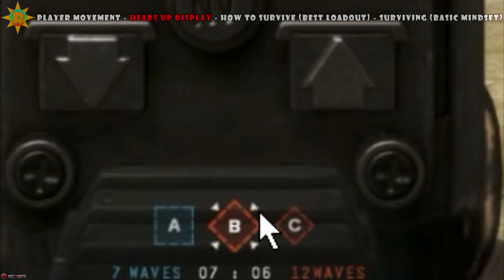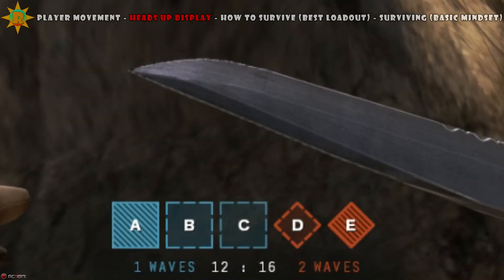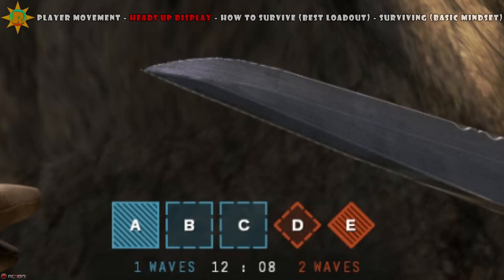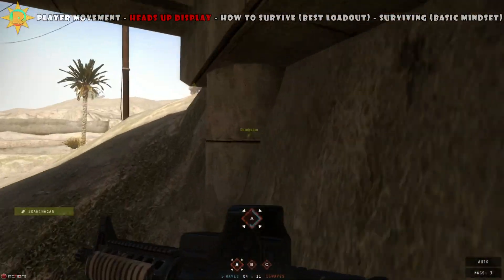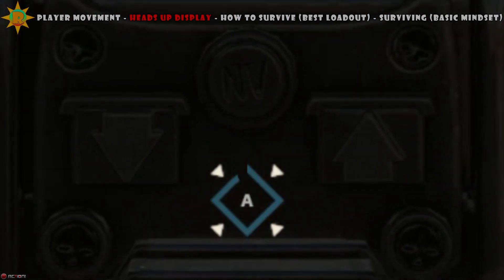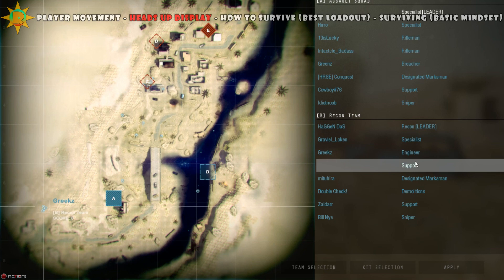White arrows around an objective mean the squad leader has ordered your squad to either attack or defend it — always follow the squad leader's orders. If a blue objective is blinking, the enemy is capturing it, so either kill the occupants or get into the capture zone yourself. You can only see capture progress when you're inside the zone. If progress stops, equal numbers are inside; if it's regressing, there are more enemies than friendlies.